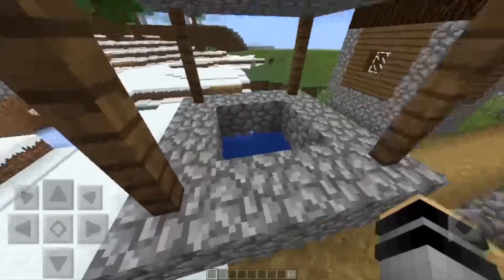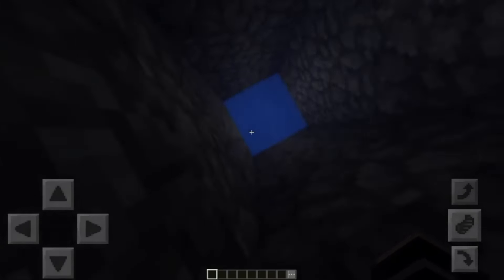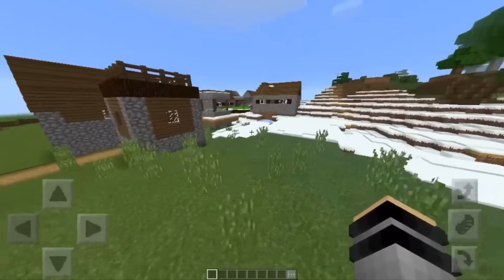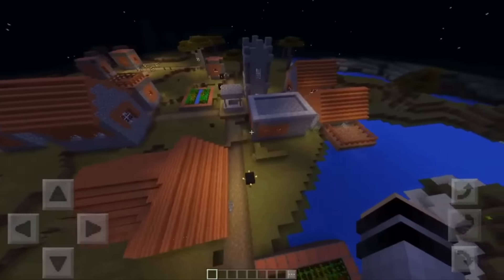We're gonna check if there's a stronghold — I doubt it, but you always gotta check because that's where they spawn. No stronghold. Alright, you always gotta check. Now we're gonna go into the second type of village.